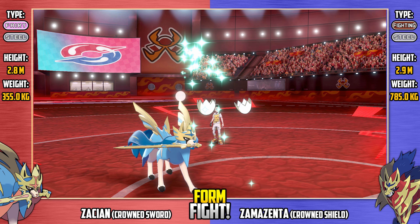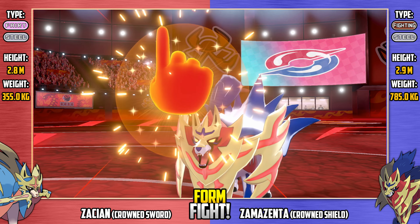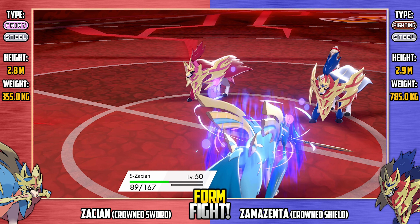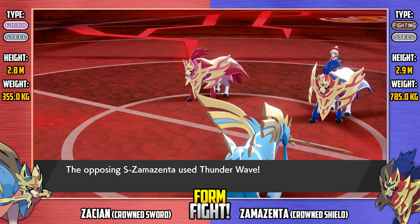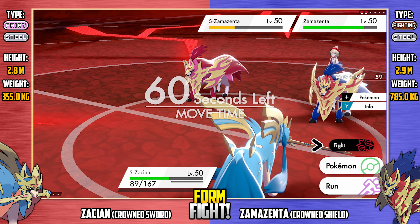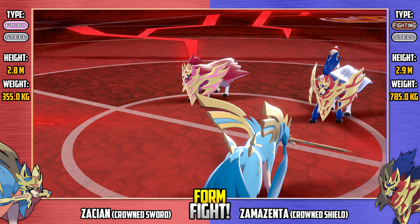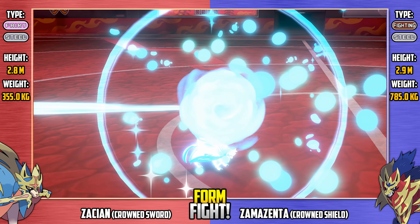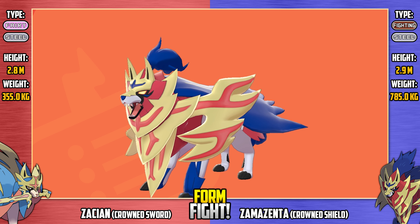Shiny Zacian goes for Soft-Boiled, probably a wasted turn to be honest since it had decent HP left — could have used that later. Against a pair of opponents, always good to be at full health I guess. Here's Zamazenta with a super effective Fire Lash — massive chunk of damage to shiny Zacian, dropping its defense by one stage and bringing it almost down to half its max HP. Shiny Zamazenta uses Thunder Wave, successfully paralyzing shiny Zacian — further crippling this Pokemon. Here's a super effective Blaze Kick with that defense drop on Zacian — huge damage — and down goes Zacian from the Blaze Kick! The Zamazenta team wins! Congratulations to Zamazenta for clawing it back!